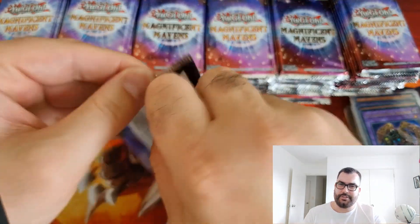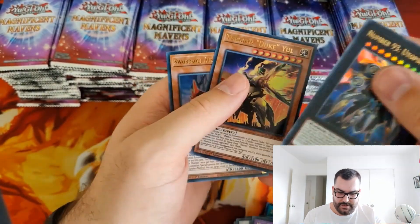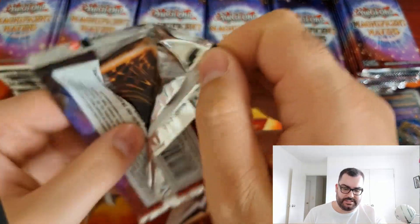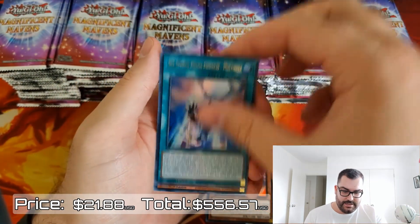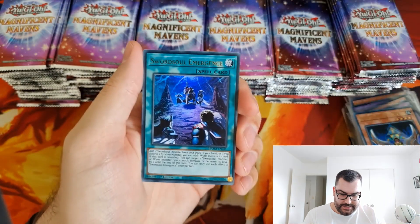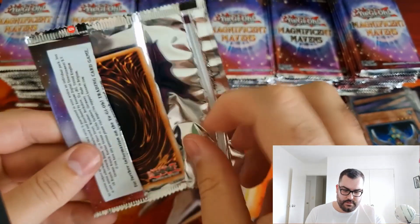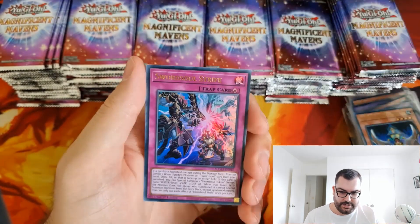Vice Madame, Millennium Eyes Restrict — we'll sleeve that — Beautiful Princess, Non-Fusion Area, and Sword Soul Sacred Summit. I'm sleeving things based on the rough price now, so if the prices have changed by the time this video comes out, that's why. Pendulum Call, Keldo can have a sleeve, Entus, Multi-Roll, and Doom Dozer. Blast Held by Destiny, Sword Soul Emergence, Ray, Vampire's Curse, and Instant Fusion. Ice Dragon's Prison, Hayate, Creation, and Strife.